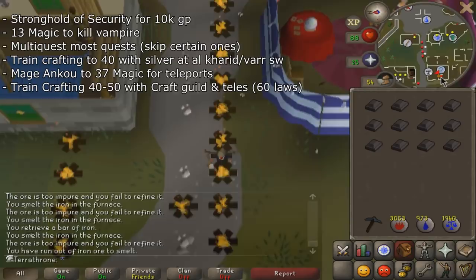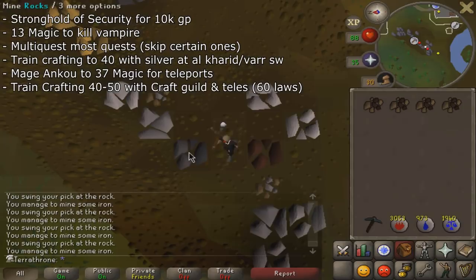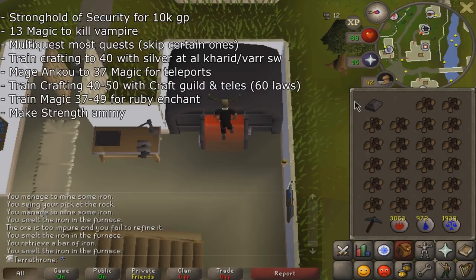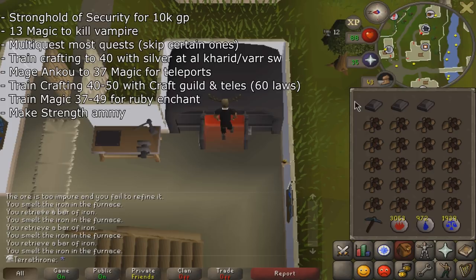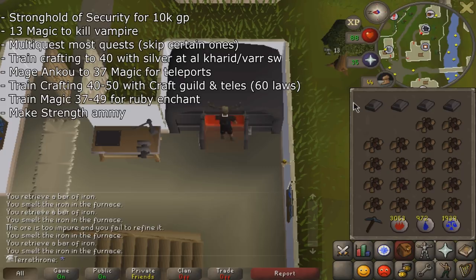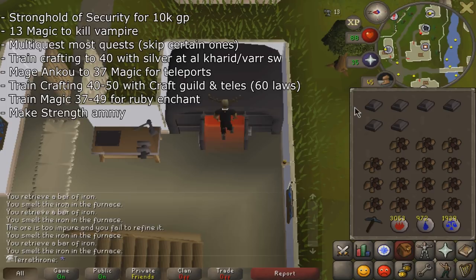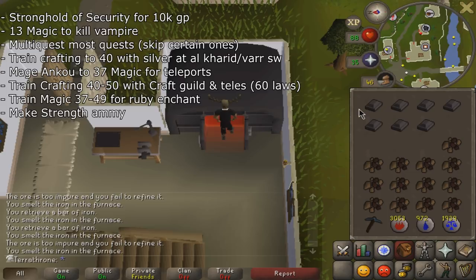Getting to 50 Crafting will take a decent amount of time, probably around 10 to 15 hours. Once you get 50 Crafting you'll be able to make Ruby Amulets. Getting a Strength Amulet is very beneficial before doing a lot of melee training, so it would be wise to get it before Dragon Slayer. You'll also need 49 Magic — or 48 with a Wizard Mind Bomb boost — to enchant the Ruby Amulet into a Strength Amulet. Training magic with Fire Strike on Ankous will get you Laws for future Crafting or Smithing training.